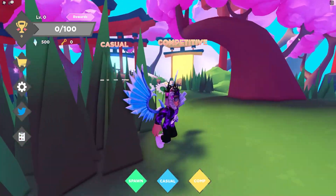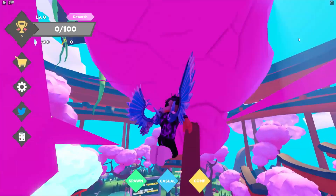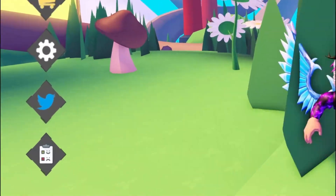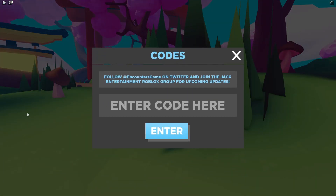In Encounters, to redeem codes, go to the left and click on the Twitter button. The code menu will come up. These are in no particular order, so let's just get into it.